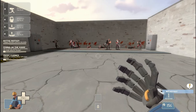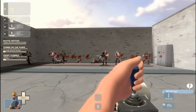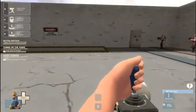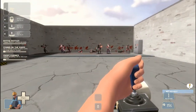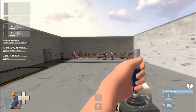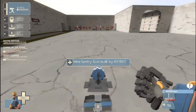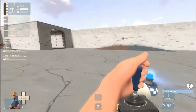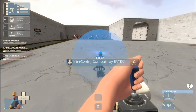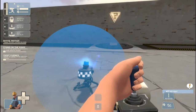The second unlock is the Wrangler. It's like a little Atari joystick with some sort of satellite dish on it. What it does is it lets you manually control your sentry guns, which is pretty awesome. Also, while you have it equipped, it puts a shield around your sentry gun that lets your sentry gun absorb 66% more damage. So that's pretty badass.